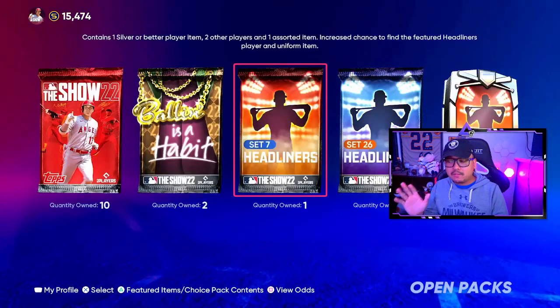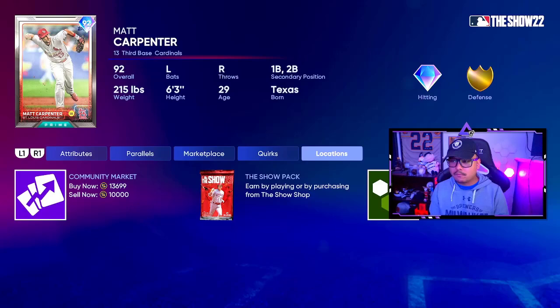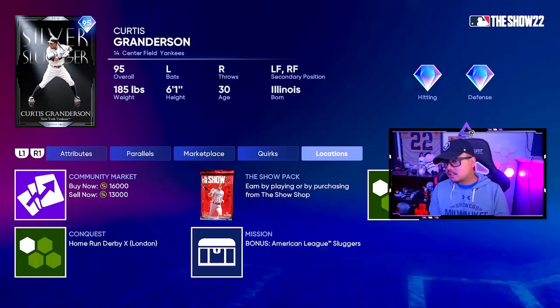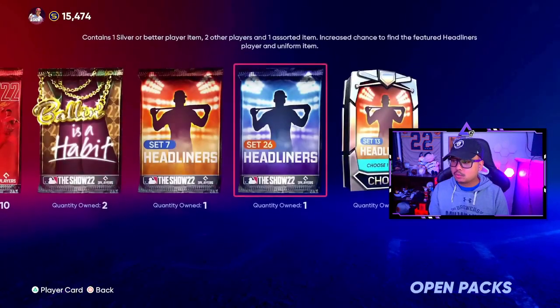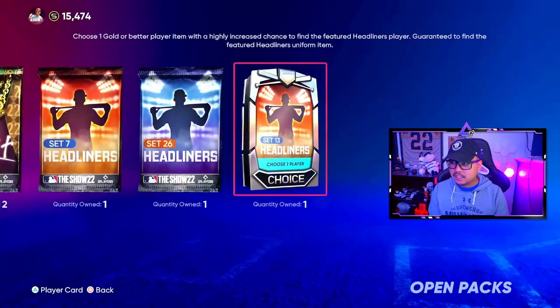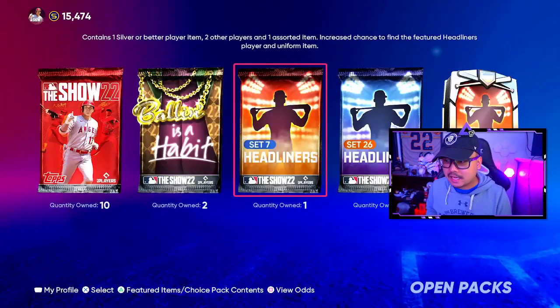We have set 7 with Matt Carpenter, going for 13,000 stubs right now, set 26 at 16k for Curtis Granderson, and then the set 13 choice pack with Don Mattingly. Hopefully we actually get a 90-plus in the choice pack from that headliners there.